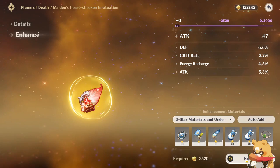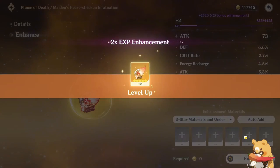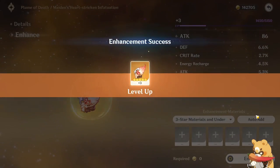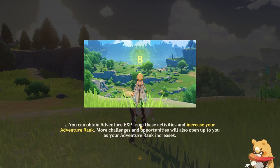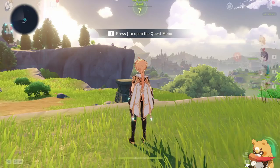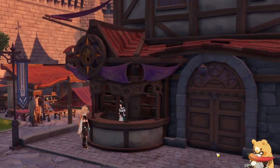You can level up or enhance artifacts by using unwanted artifacts as XP, which raises their main and substats. Don't worry about leveling up artifacts too much for now. Adventure rank is similar to your account level — every time it increases you can go to Catherine at the adventurer's guild to claim a reward. Always do this when you can.